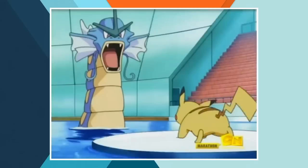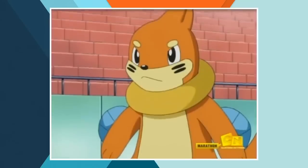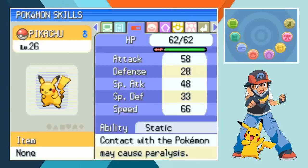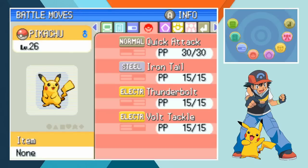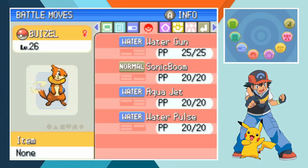Let's get on to Crasher Wake. Ash picks Pikachu, Turtwig and Buizel for his face off with the Torrential Masked Master. This is another solid team selection so the only thing going against us is the weaker Pokemon and the level disadvantage. Wake's levels are exactly on par with Maylene so we're going in at the same point, 26 across the board. Our movesets are completely unchanged from the last time you saw them so let's start the battle.